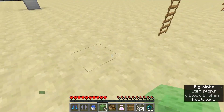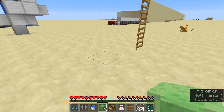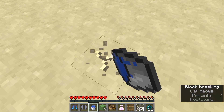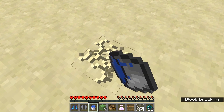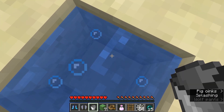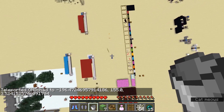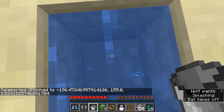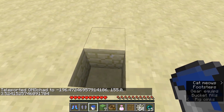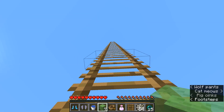Also, you guys probably already know that you can put down water and fall into even a pretty shallow amount of water. Let me go ahead and teleport up. Even in this one block of water, I'm able to fall and reset my fall damage. So water and slime blocks are all things that you kind of have to have set up in advance.